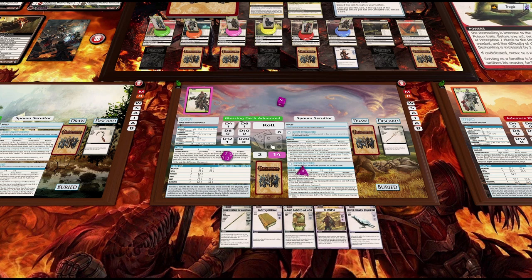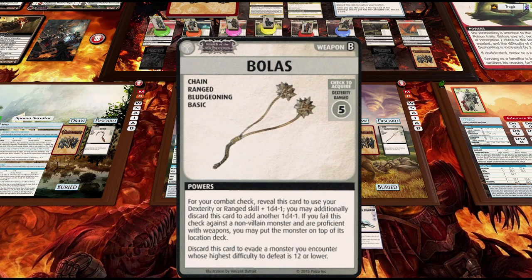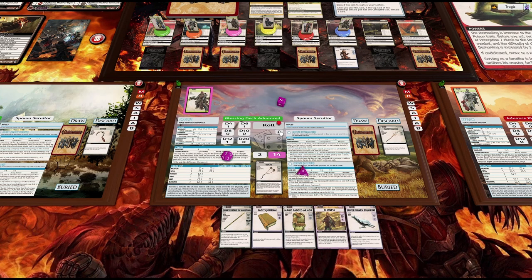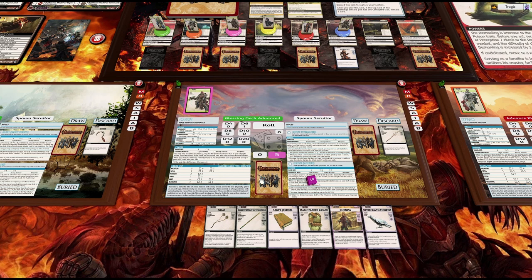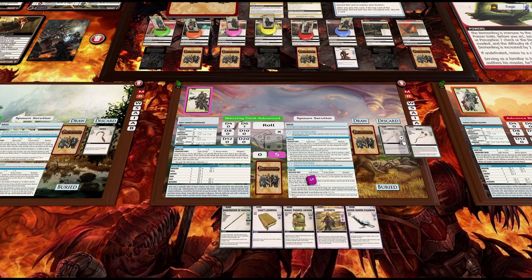Now we actually get to do our explore. Bollass, range dexterity — we've got a dexterity six, so might as well do that. We get a five, and we have no way of continuing our turn. We are going to discard this guy. One two three four five, that's it. Very slow turns with him.